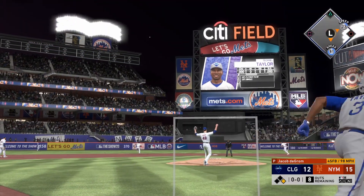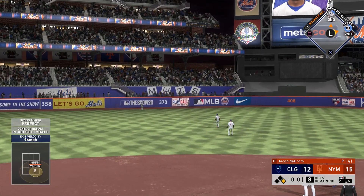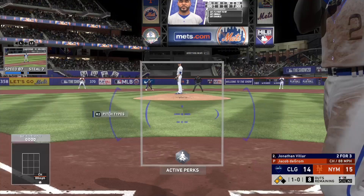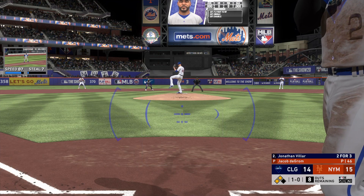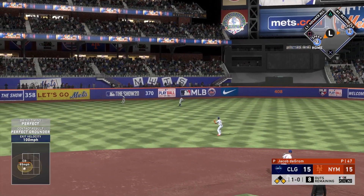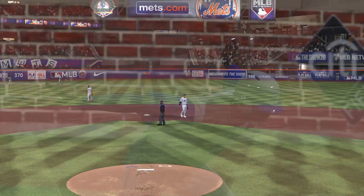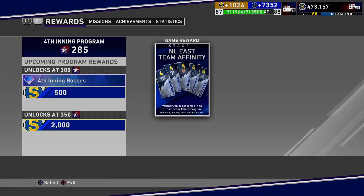I sped it up a little bit. I'm still using this exact same method: skipping all the way to the end after drafting and just trying to complete it this way. This is definitely the fastest way to earn XP, the fastest way to complete this showdown, and the fastest way to earn program stars without playing ranked seasons or the event. Just grinding online Diamond Dynasty modes — this is probably the fastest way. I'll be able to unlock the 300 program star boss in this video as well.